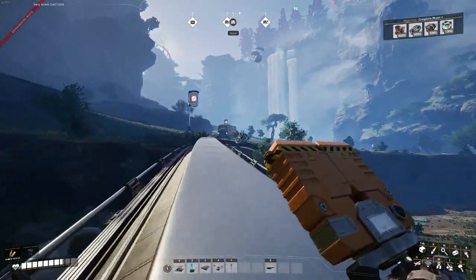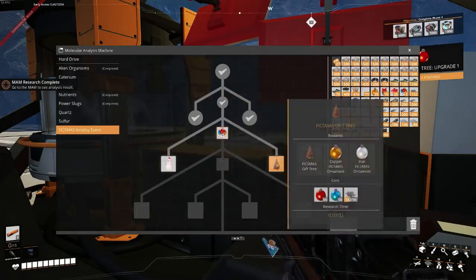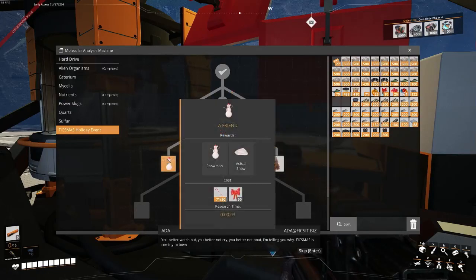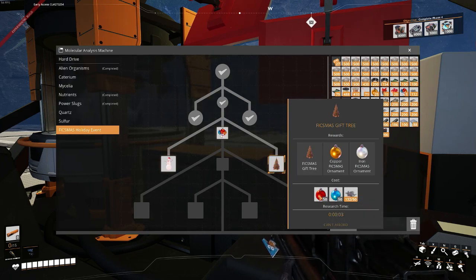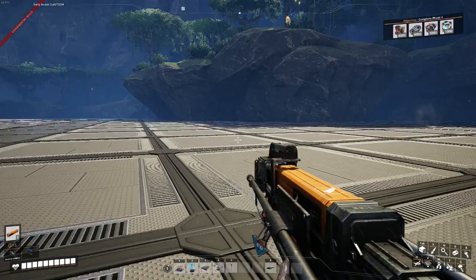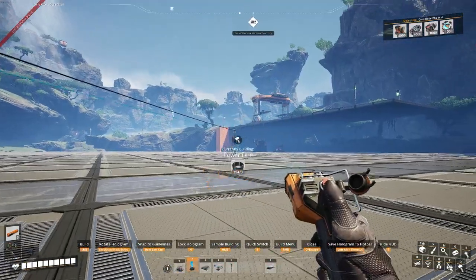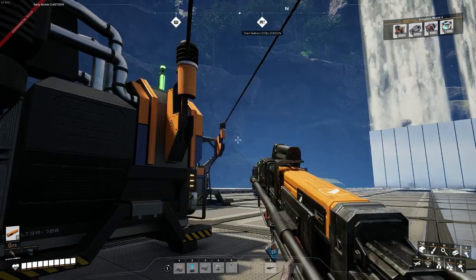I'll grab some presents and I'll be right back. Trying to fix mystery upgrade one — okay that is what it was. We're gonna start on creating ornaments. I can't really automate them yet, but at least if we can get them through — one for one — and we need 50 of each. I'm gonna get 80 more, get both of them together, and then we can unlock our Fixmas trees and actually start automating this factory.